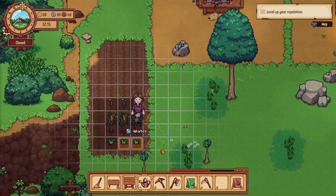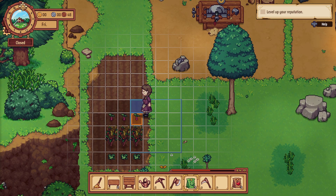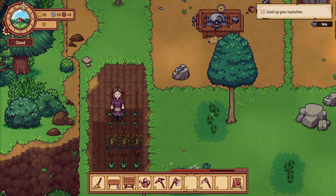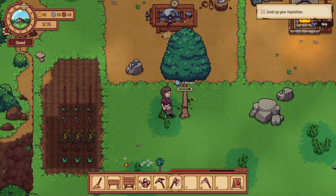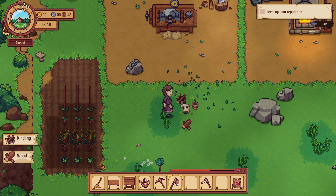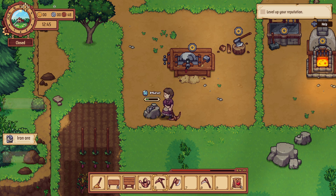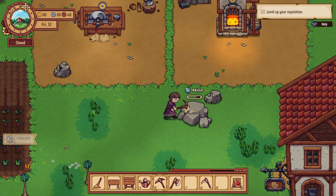Do a little watering. Now we can plant the hops — these are on a stake. I don't like staked plants, but it is what it is. Get rid of this tree out of here — got a bunch of wood. And we'll mine this guy, let's grab some stone as well.